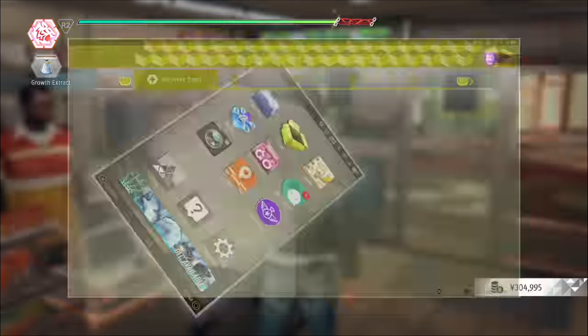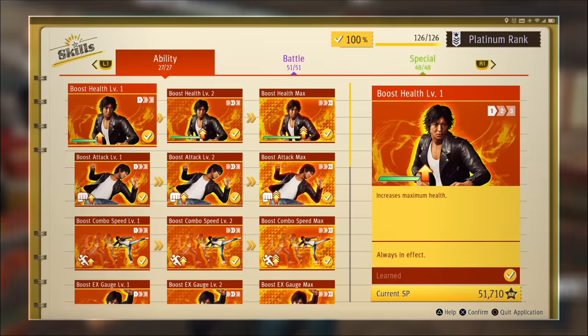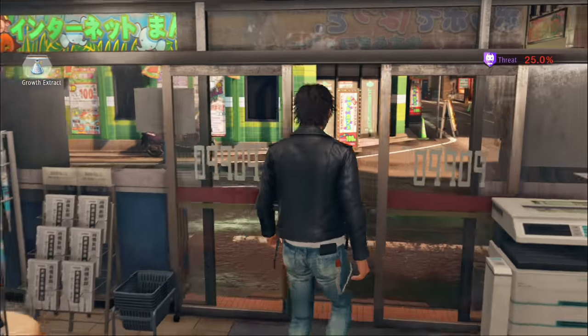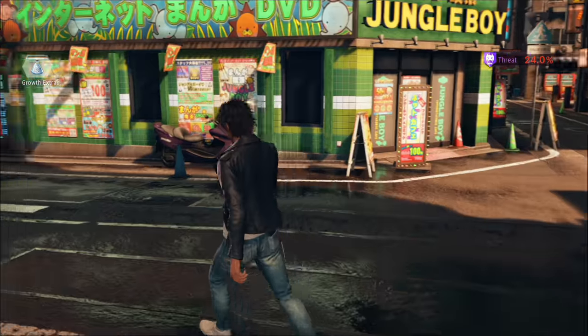I do want to thank you guys for watching. This is Jimmy Qballs from ACG. We'll go ahead and check our XP here — we got 46,000 XP in just over an hour. So subscribe to my channel and give me all your money. Thanks for playing Judgment — I hope you enjoyed this guide. If you did, give it a big like.